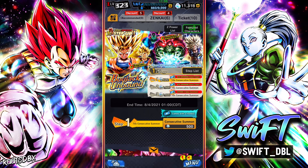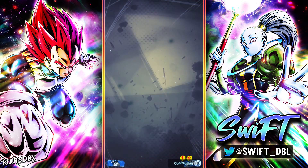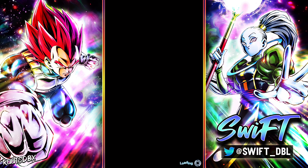Hey, what's up fam, it's your boy Swift and we are here in front of the new LF Gohan banner. We got a little bit over 10,000 chrono crystals, so let's see what we can get. It would be really nice if we could snag just one copy — I'm not too worried about getting super high stars or anything like that.